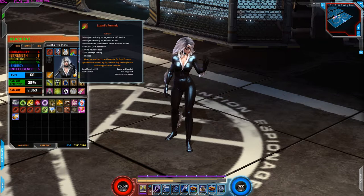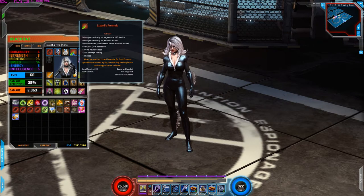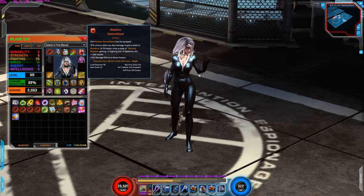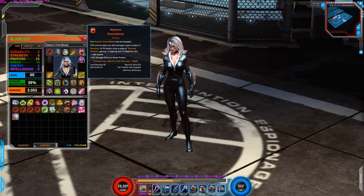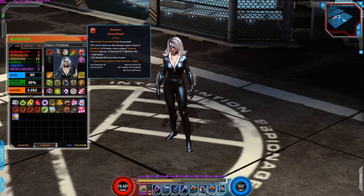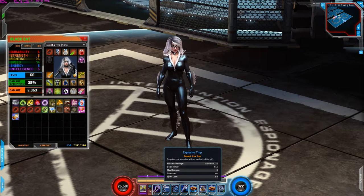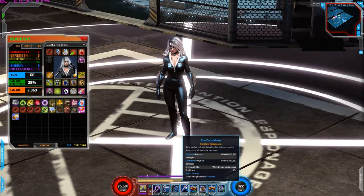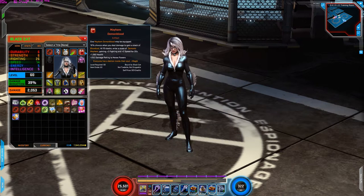Next is Lizard's Formula. I'm using this for the attack speed increase, damage rating increase, plus two speed, but when you critically hit, recover five spirit and health. And last but not least is Mayhem Demon Blood. I'm using this for the health increase, the damage rating to melee powers, and when you gain ten stacks you gain two fighting and two speed. If you can get a Mayhem Demon Blood that increases your damage to physical powers it'd be better, because her traps and her signature are range — so this artifact doesn't really help out your traps and signature, but everything else it does help out.